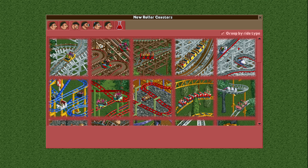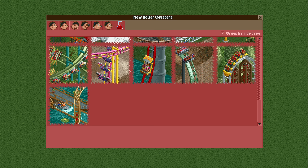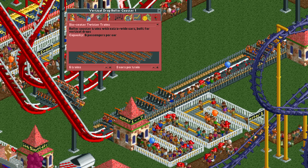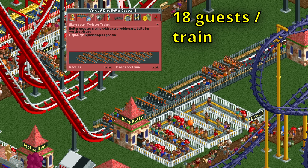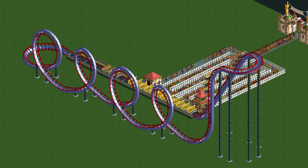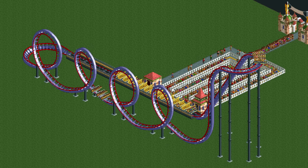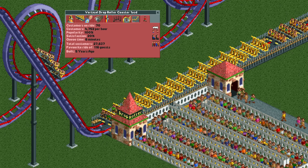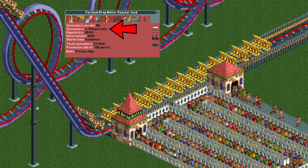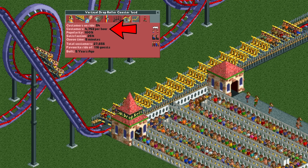So which coaster has the most optimized combination of train thickness and length? The answer is the vertical drop coaster. With its six-across seating and a maximum train length of three cars, it fits 18 guests per train. Slightly longer trains would have been more efficient, but we work with what's available. Here is a vertical drop coaster with plenty of trains and an optimal entrance position — and without even calculating the actual number we can already see that something is wrong. The customers per hour is stuck between 4300 and 4900, which is lower than the hyper twister with wide trains.